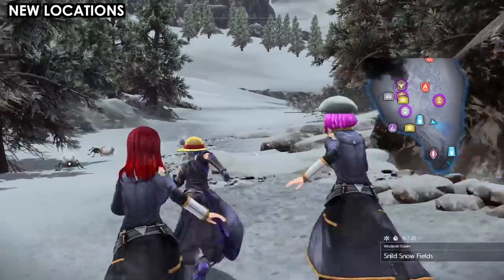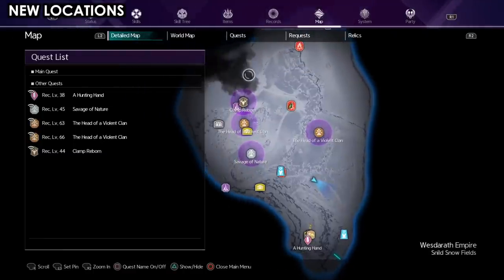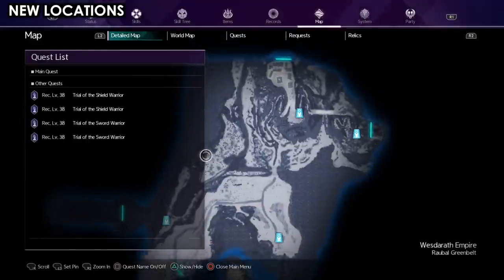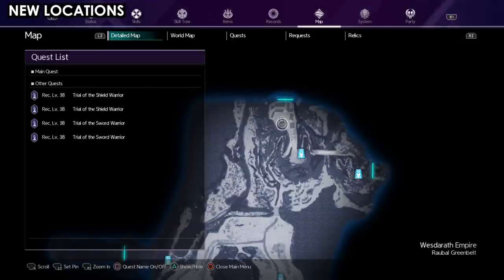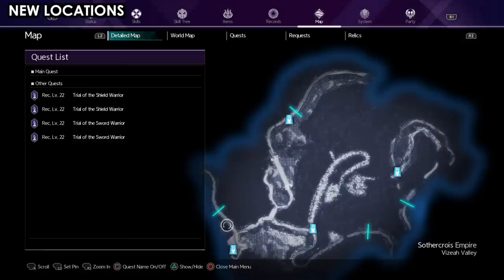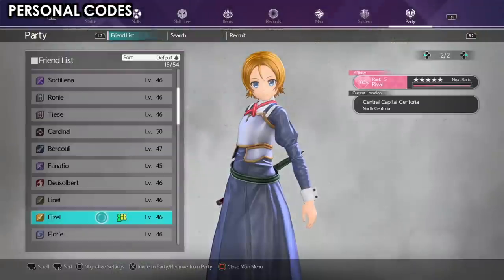The game almost takes you everywhere except some locations are hidden — it will never take you there, you have to explore by yourself. The snow area is accessible from the Ruble Greenbelt from the north entrance. From that change area you can reach new locations the game never tells you about. We also have the Christ Cove, which you can access from the Visay Valley by heading to the southwest change area. Both areas are ones the game will never take you to, so explore them yourself.